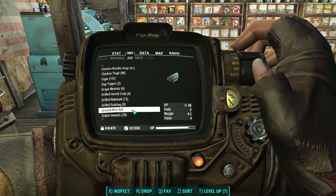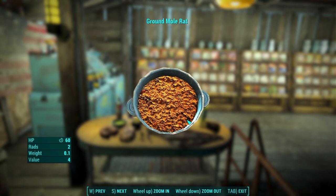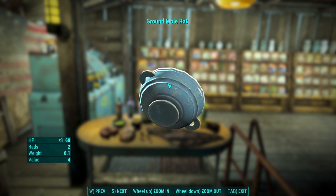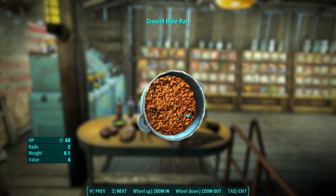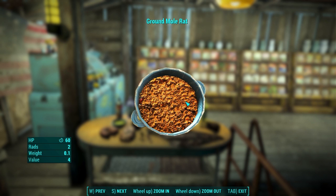Here's something you probably haven't seen before: Ground Mole Rat. It recovers 60 HP over time but gives you two rads. This is cut content from the game — you can only get it using console commands. It was supposedly findable at the Last Plank in Far Harbor but I couldn't find it there. It does have its own unique texture, kind of a brain-like appearance. Well, it's Ground Mole Rat — what do you expect?